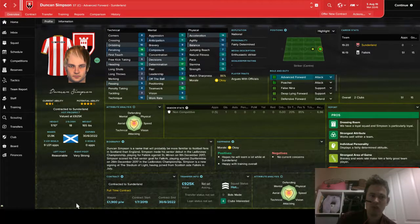The next signing is Duncan Simpson from Falkirk for half a million pounds. He's been involved in pre-season and looks to be a fairly decent striker. He scored a lovely goal in one of the opening friendlies — a real poacher's finish. He's someone who I think can be a decent squad player. A finishing stat of 18, determination of 17, teamwork of 19 — this guy could be a very good player.